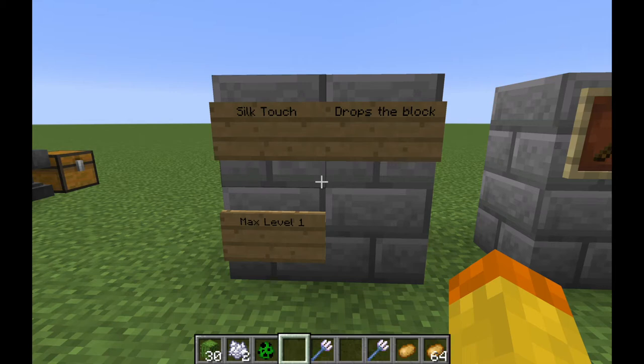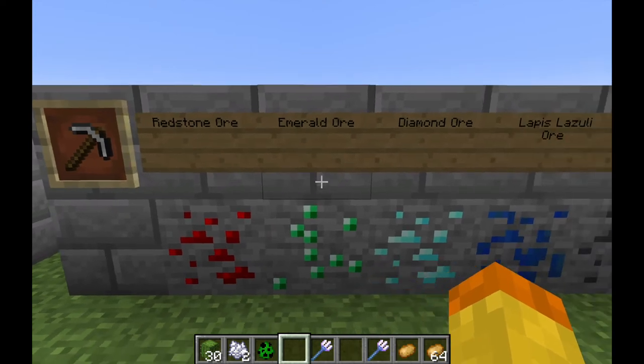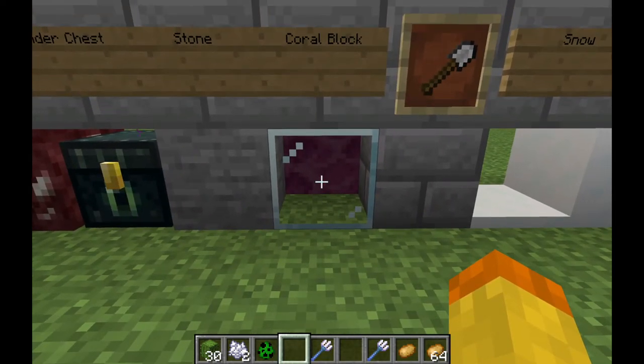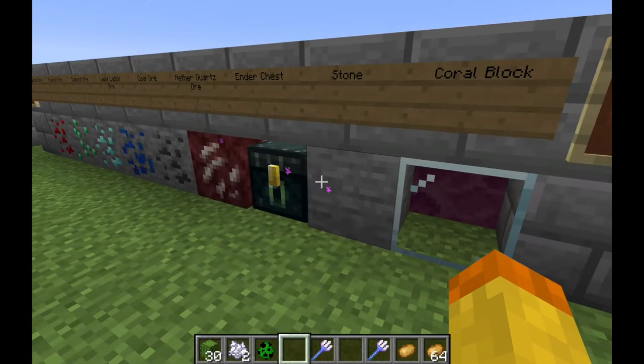The maximum level is level one. It basically has one function: it drops the block instead of the items within the block. For example, a bookshelf usually drops books, but if you have a Silk Touch tool you're breaking it with, it'll just drop the bookshelf itself. The items that specifically need a pickaxe with Silk Touch are: redstone ore, emerald ore, diamond ore, lapis lazuli ore, coal ore, nether quartz ore, ender chest, stone, and coral blocks. It's all ore-specific or mining-related stuff.